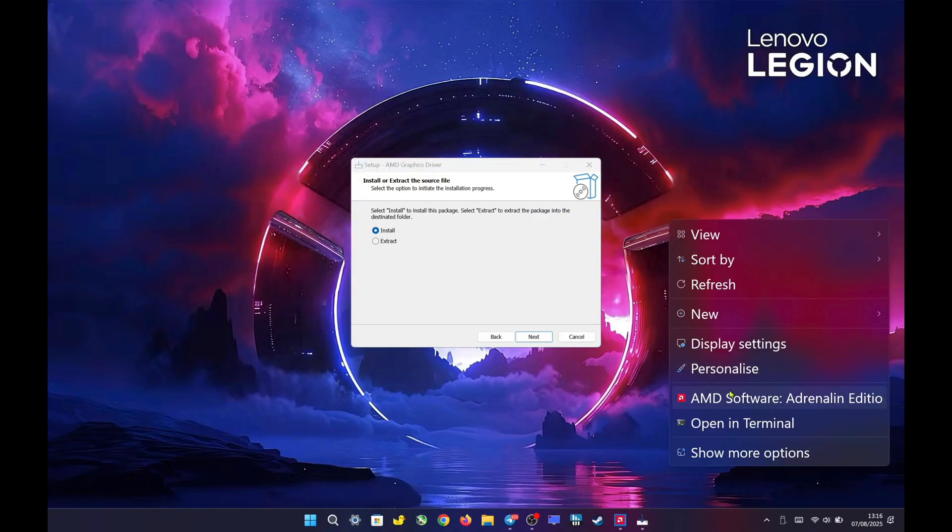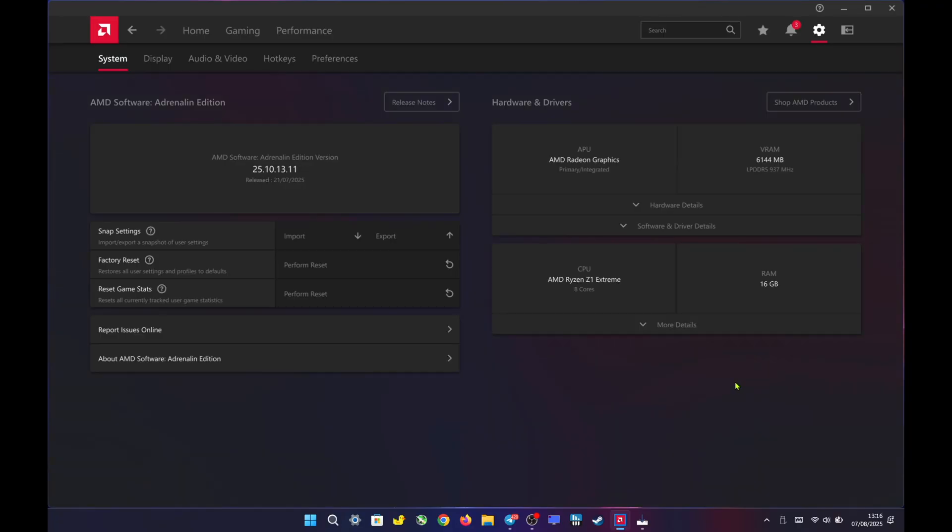You will see AMD Software Adrenaline appear when you left-click on the desktop without downloading it from the Microsoft Store. For this driver, I didn't download Adrenaline manually — it appeared automatically after installation.